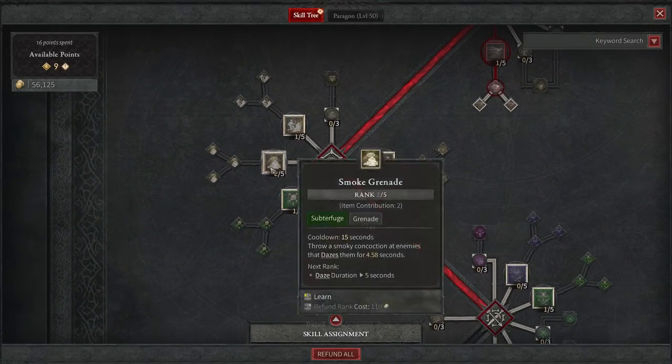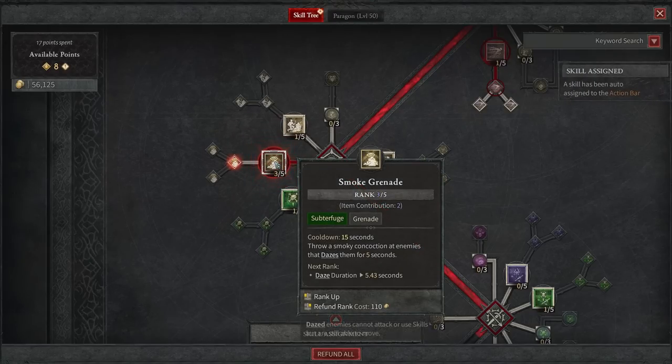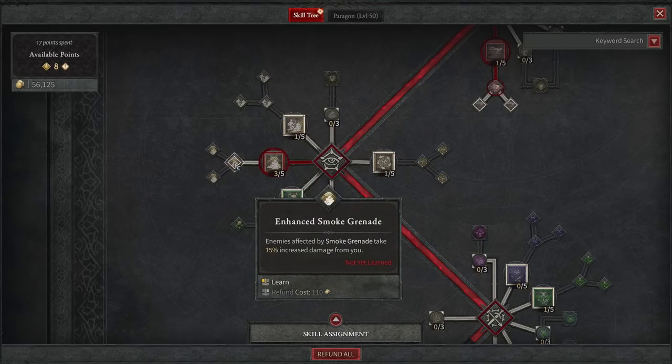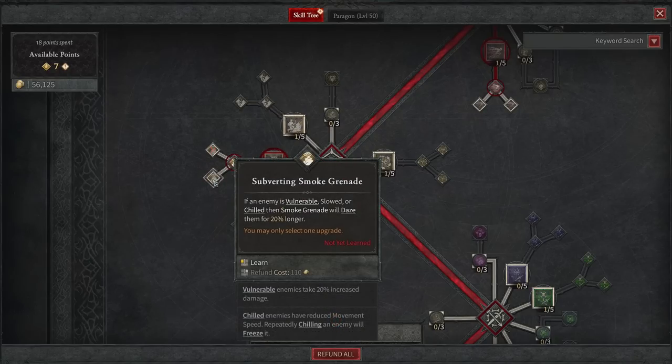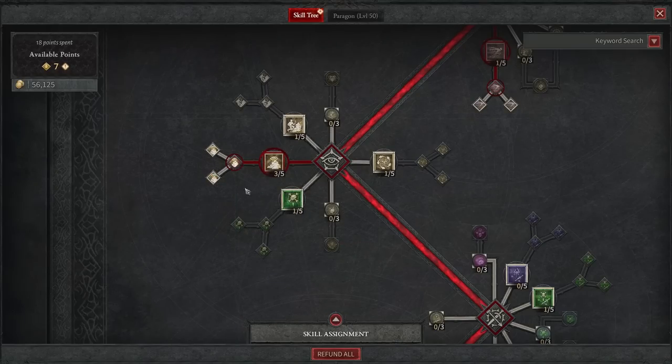Next up, we go down to Smoke Grenade, which is really the main focus. It's going to throw a smoky concoction at enemies that dazes them for 4.58 seconds. We have it at rank 2 right now because of items ranking it up, so we click it once to get rank 3. After that, we're going to take Enhanced Smoke Grenade, which is so good because it increases the damage enemies take from you by 15%. We're not going to take anything further for now since we have limited points at level 25.